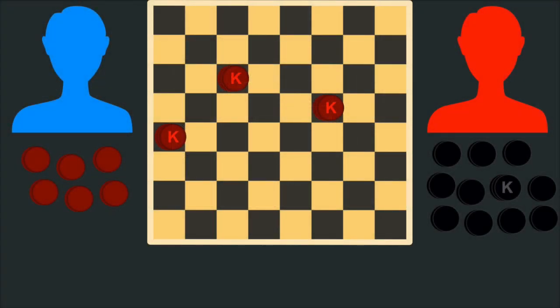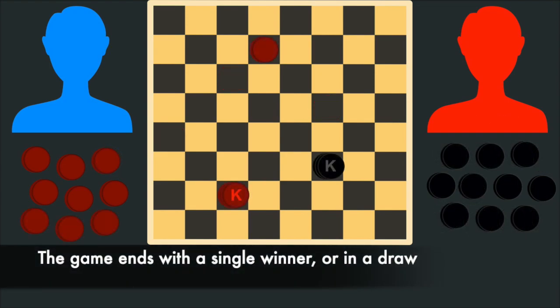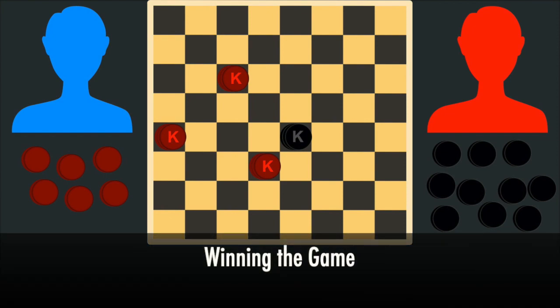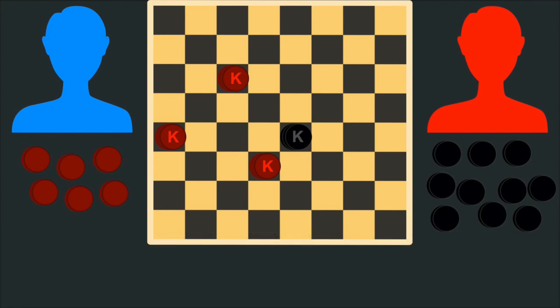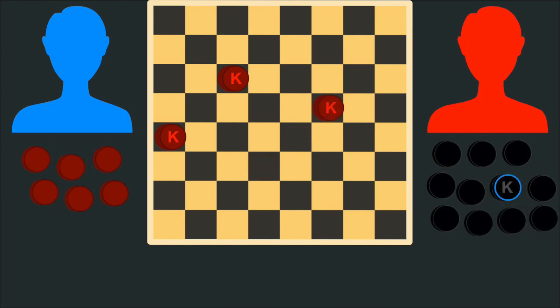The game of Checkers will end with either a single winner or it will end in a draw with no winner. The first way a player can win the game is by capturing their opponent's last piece. A player will immediately win the game if they are able to capture their opponent's last piece on the game board.